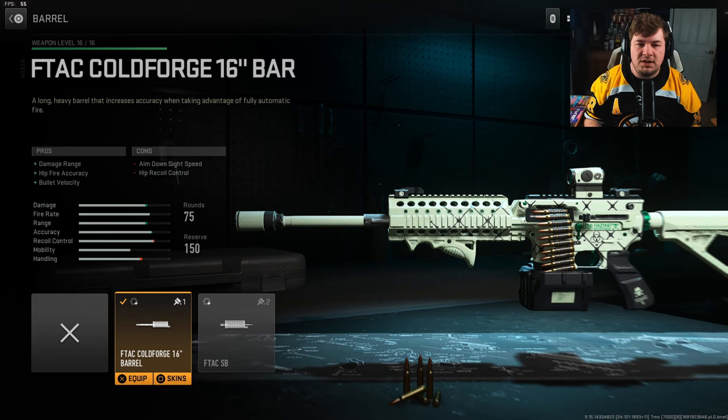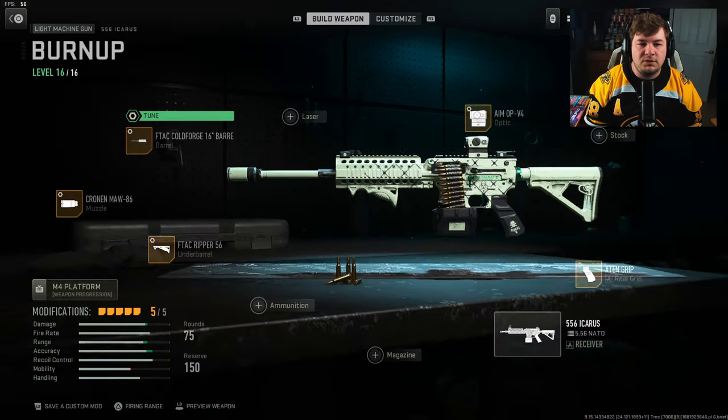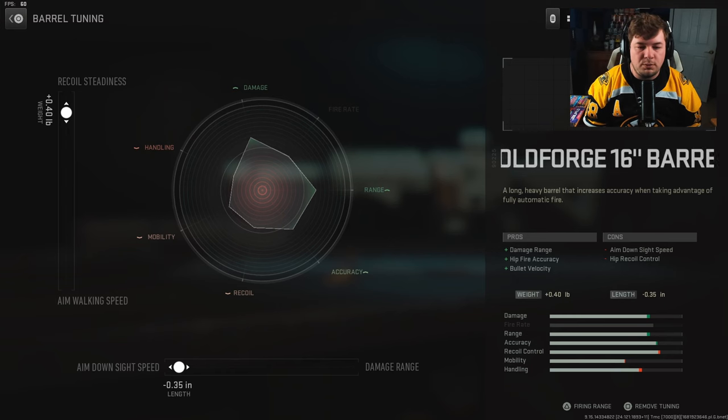For the barrel, you're going to want the F-TAC Cold Forge. That's going to give you damage range, hip fire accuracy, and bullet velocity in order to keep our LMG-like statistics and be able to shoot across the map more effectively. Tuning is going to be plus 0.40 towards recoil steadiness and negative 0.35 towards aim down sight speed.